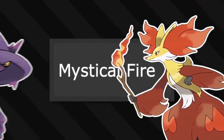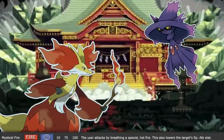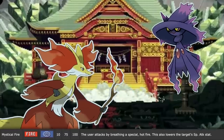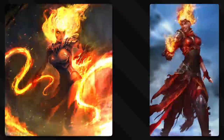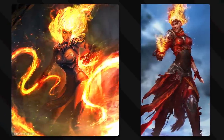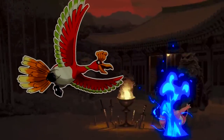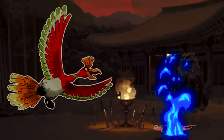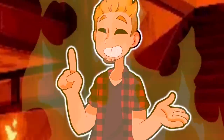Mystical Fire was the signature move of Delphox until they later gave it to Mismagius. Nothing's really different about it besides its source — the game describes it as a special fire. Considering the two Pokemon that learn it, it's easy to say that it's pyromancy, which is the branch of magic regarding the element of fire. Sacred Fire was once the signature move of Ho-Oh, where it engulfs the opponent in a mystical blue flame, likely blue due to the spiritual, ghostly side of it rather than being super hot. But still, heat hurts.